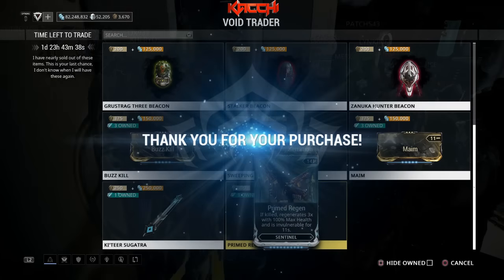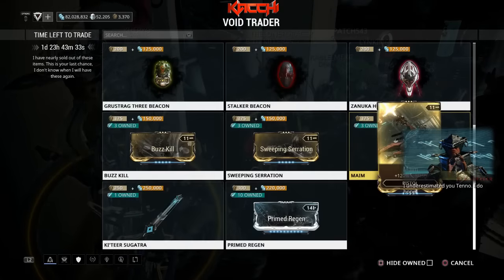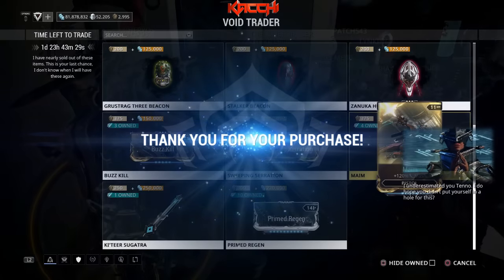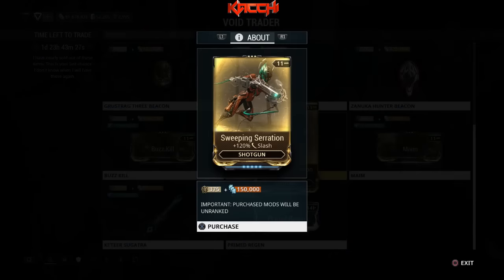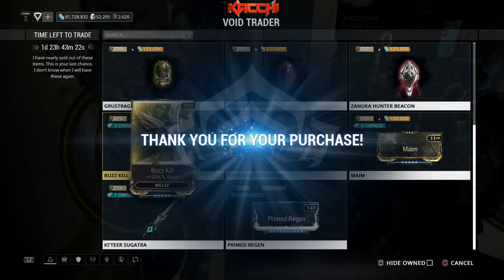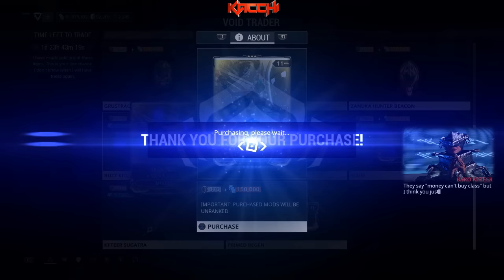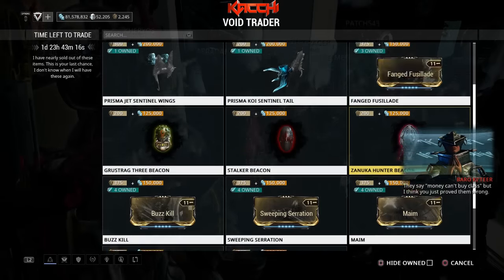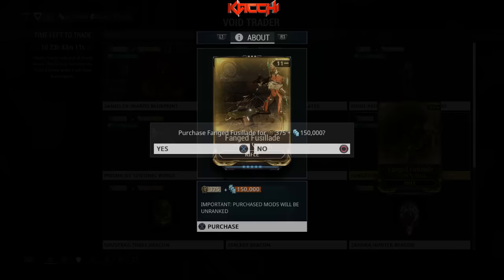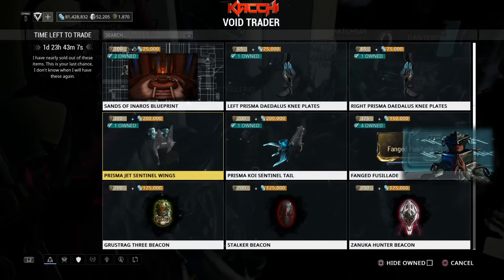Now I have that. I'd rather stack up on prime regen more — let me get one more so I have at least 10 of those. And why not go for another slash set? Because I could sell it easily once he leaves — legit like 275 just for the set alone. So I can have a good plentiful of sets, but if I want to sell a mod individually I could do that as well.